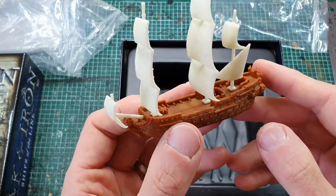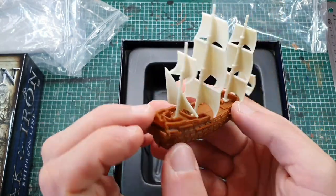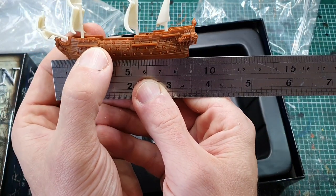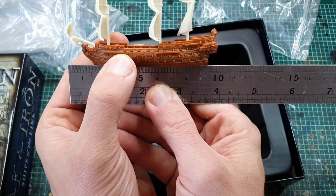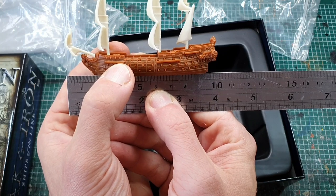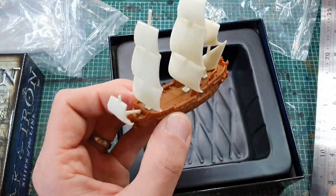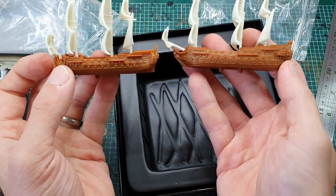Look at that — you know you're in for a bad time when this is sailing against you. We're at a 90mm hull, and pushing nearly 100mm tip to tip in total length, with a total height of 80mm. So between the third rate and the first rate there's a discernible difference — it's much bigger.